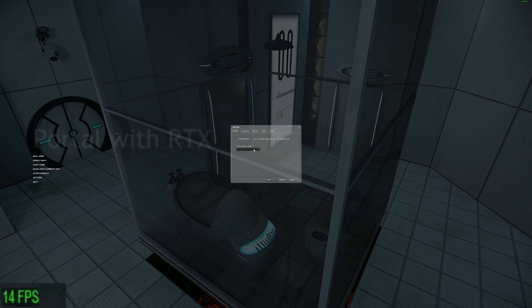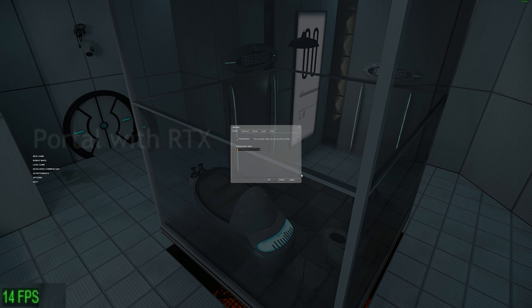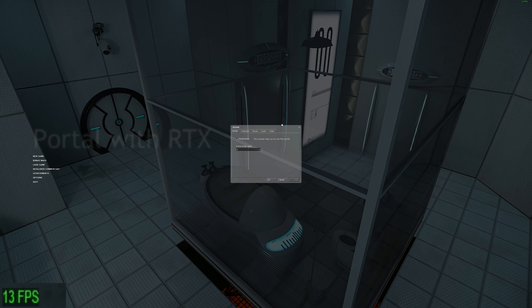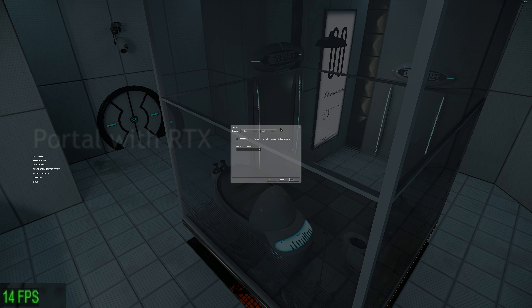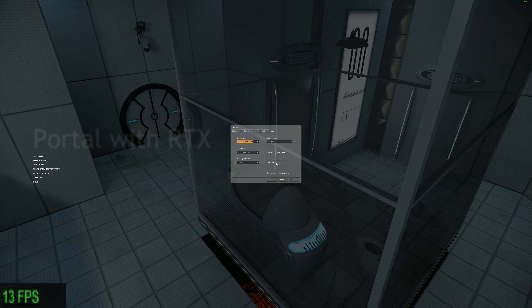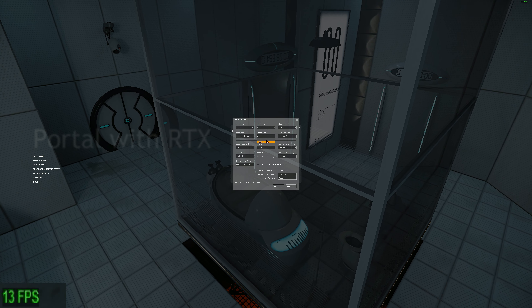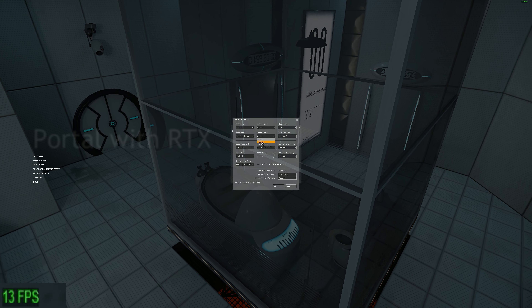I'm getting 13 FPS on the menu with Portal with RTX. I've been at 4K and I currently have DLSS off, so that's why I'm getting 13 FPS.